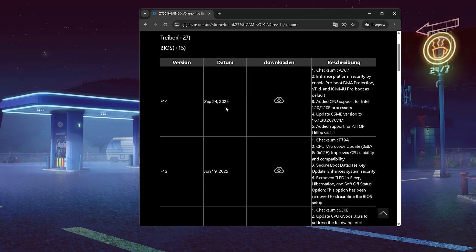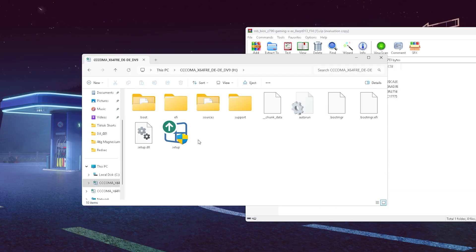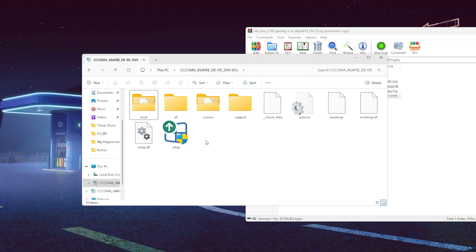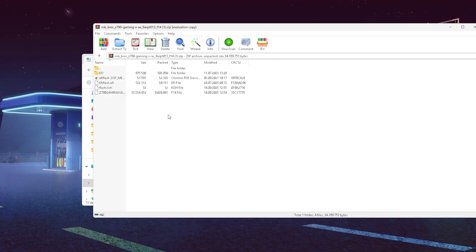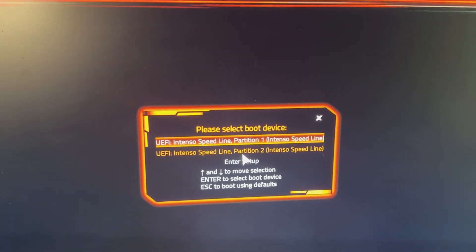You can then see the official mainboard website — for me that's Gigabyte. Click on it and find the BIOS section. The latest version for me is F14 from September 2025, which is pretty up to date. You'll need a USB stick or any storage device to transfer data. Download the BIOS file — the largest file, which is usually named exactly like your mainboard — and simply put it onto the USB stick. Nothing else from the folder is needed.